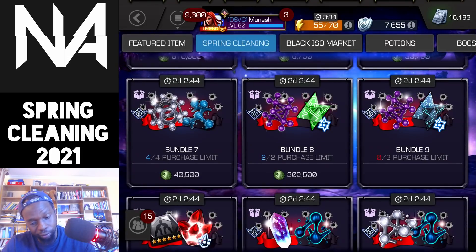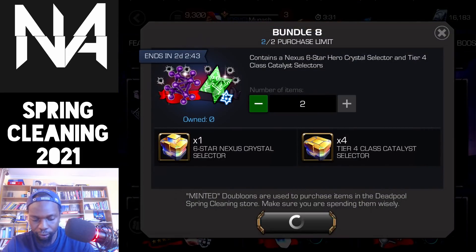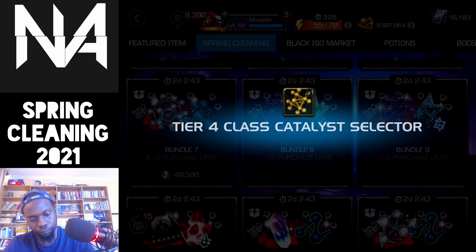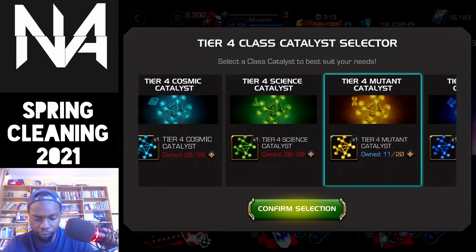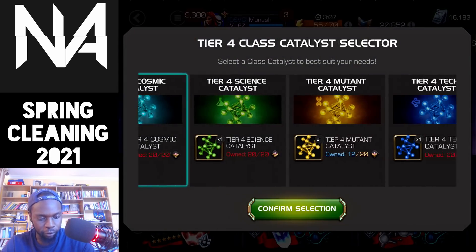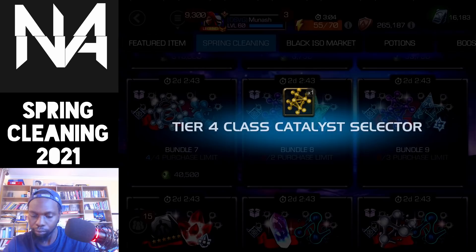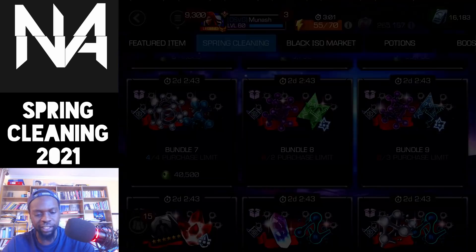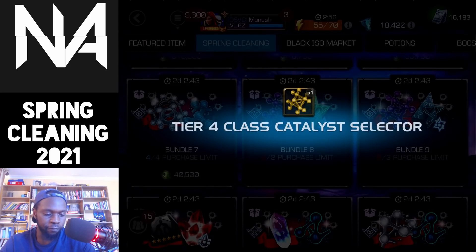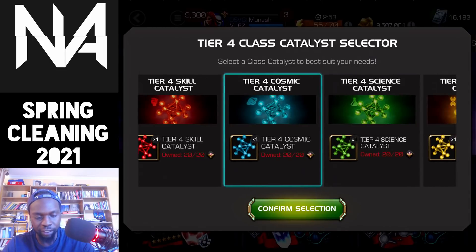The selecting takes long. Now that's done, let's move on — bundle eight, get two of those as well. Mutant is actually very good because I really need it. I'll probably also do some 2020 Cavalier crystals — there are 20 of those available — so I'll start with those first, get them out of the way, then go to the five-stars and then the six-stars. I should also have a bunch of tier five class catalyst selectors, plus basic ones from Cavalier difficulty and Variant 7.